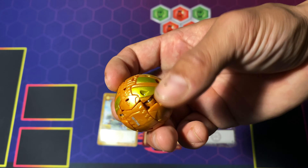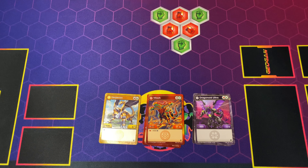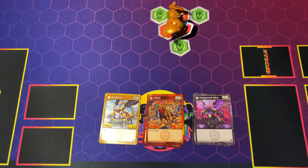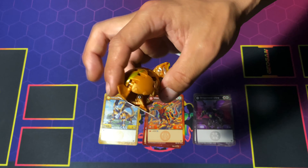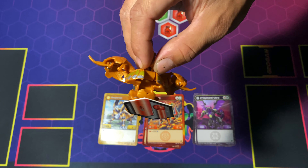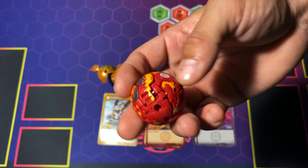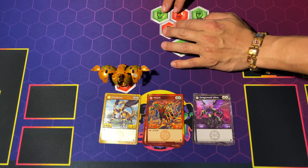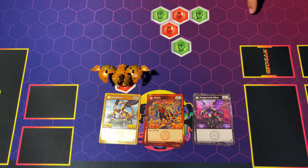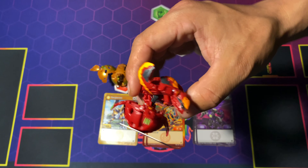So next we'll show off our Bakugan. Here is the Aurelius Hyperion — we'll go ahead and roll him out real quick, let's try to get that Red Fist. 3, 2, 1, Bakugan! Boom, got the Red Fist very quickly, so there he is in all his glory. Up next we'll show off the Pyrus Viluk — we'll go for another Red Fist. 3, 2, 1, Bakugan! And there he is in his beautiful red paint.